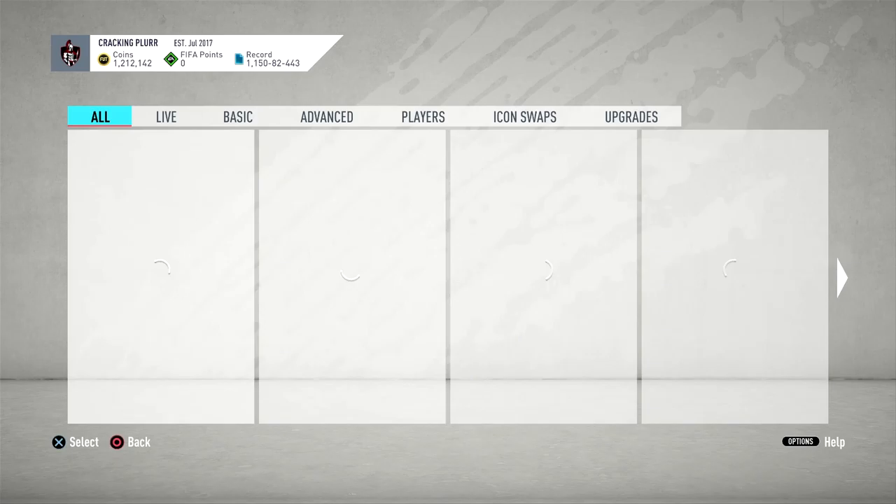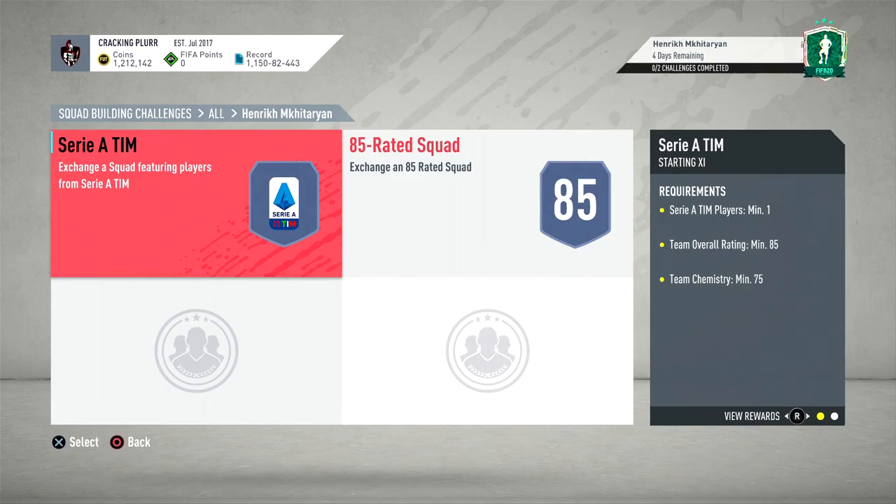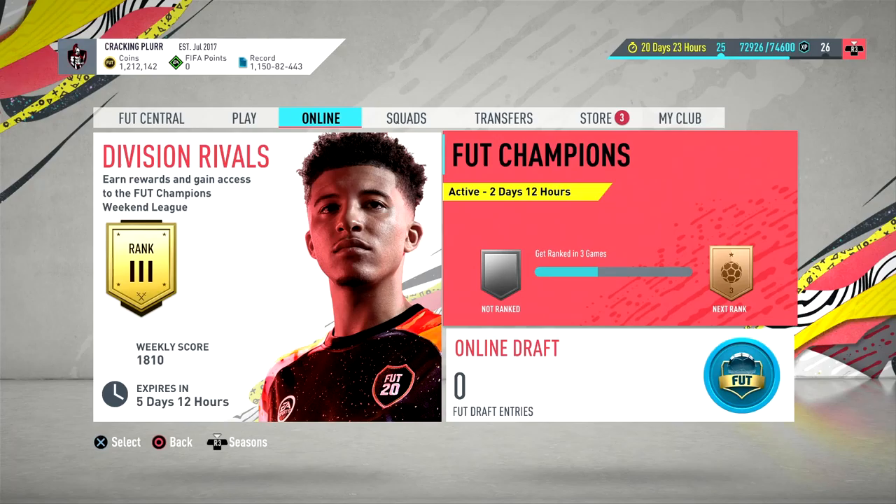To get the card you need to trade in 285-rated squads, and one of them needs to be in-form, so it comes to around 180k–190k. If this card plays well in game it should be worth it. Let's try out his loan version, but first let's go on Footbin to see what chem style you could put on him.